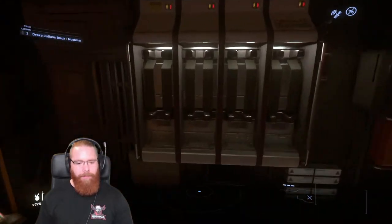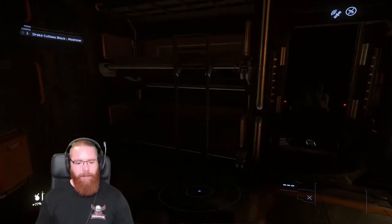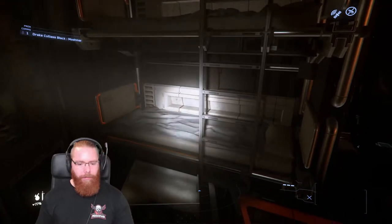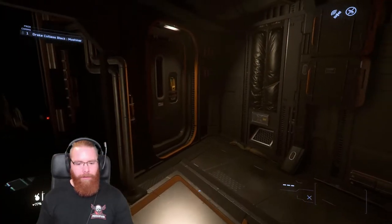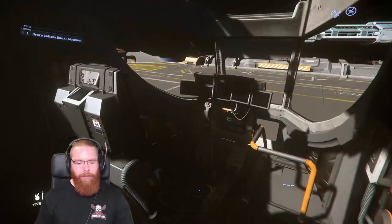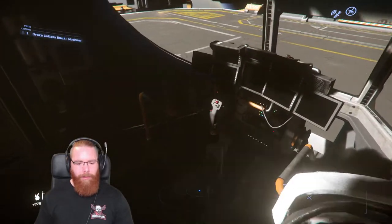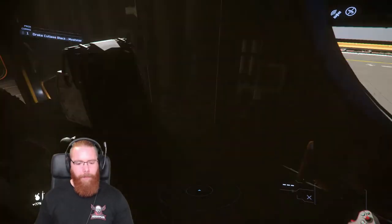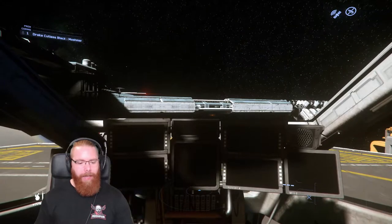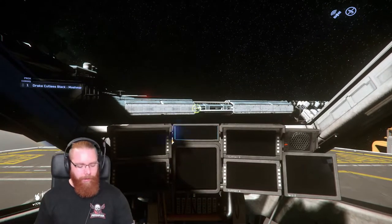These lockers don't seem to do anything, but we've got two beds to log out in, which is pretty cool. And then the cockpit, which is the same as the Red and the Blue — the same cool animation to get into it. Right, let's get this on.